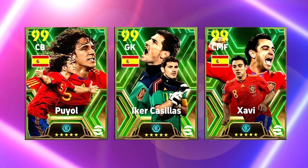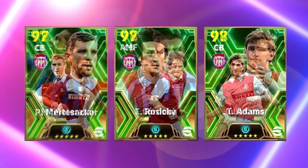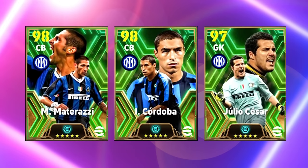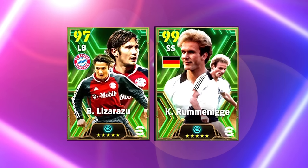These are all the unreleased legends that are up in the database. Now, the difference between cards that have been released and cards that are up in the database for a while but have not been released yet — I'll show you a couple of examples. We do know that Rijkaard, Hollett and Van Basten are potentially coming, and Lizarazu and Rumi are still in the database and have not been released.